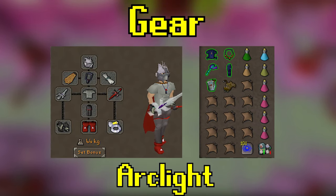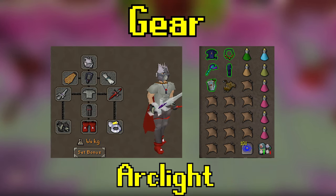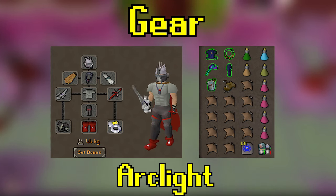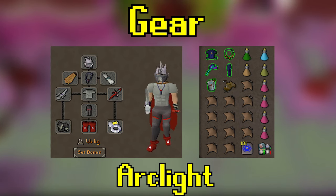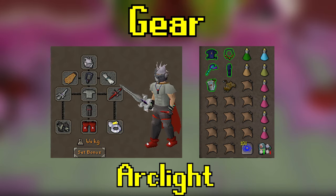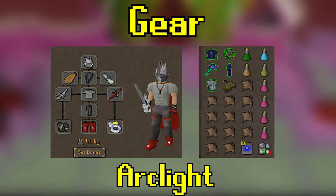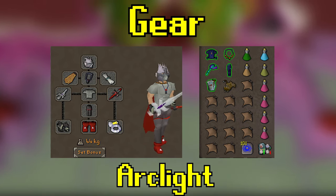Shown on screen is a typical setup using Arclight at the Sire. In the inventory will be a ranged switch for phase 1. If you have a Tumeken's Shadow or Sang, a magic switch might be better than ranged, but I just rock a blowpipe and it works fine. Then you're going to see I bring a super combat, ranging, stamina, and antidote for my potions.